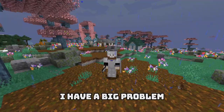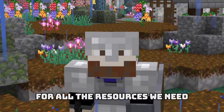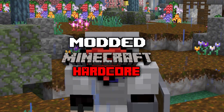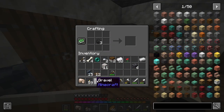Folks, I have a big problem — I am dirt poor, and there's only one way to fix that: go mining for all the resources we need. Today I'm gonna get rich in modded Minecraft hardcore. Before we start anything, we're gonna need resources. I only have seven torches — that's no good. Okay, that should be enough to get us started and we'll pick up some coal while we're out.